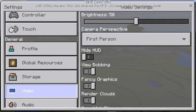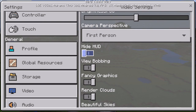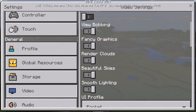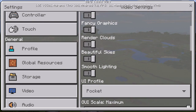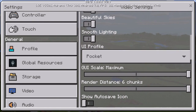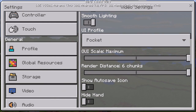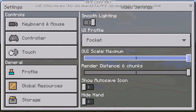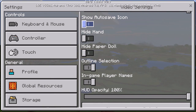Now here's where things change - the video settings. Most things stayed the same. You have the pocket UI or you can switch to classic; I like to keep it at pocket. GUI scale you can change, and I keep chunks at maximum.